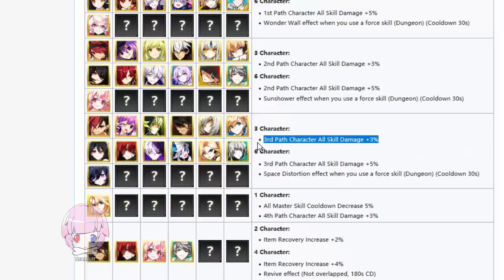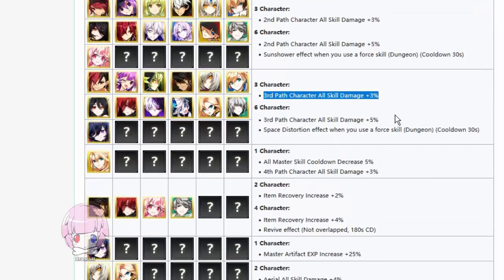I seriously can't get over how stupid of a buff this is — all skill damage but only for a certain path. I don't know if that's going to count for your combat power or not, because generally speaking, conditional buffs don't apply to your combat power since they're only active some of the time. But I don't know how it'll work on a programming level, so we're just going to have to wait and see.